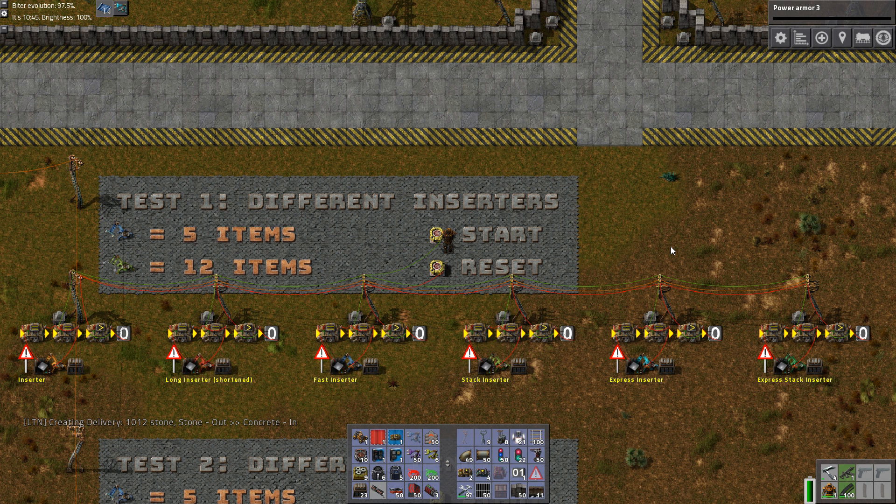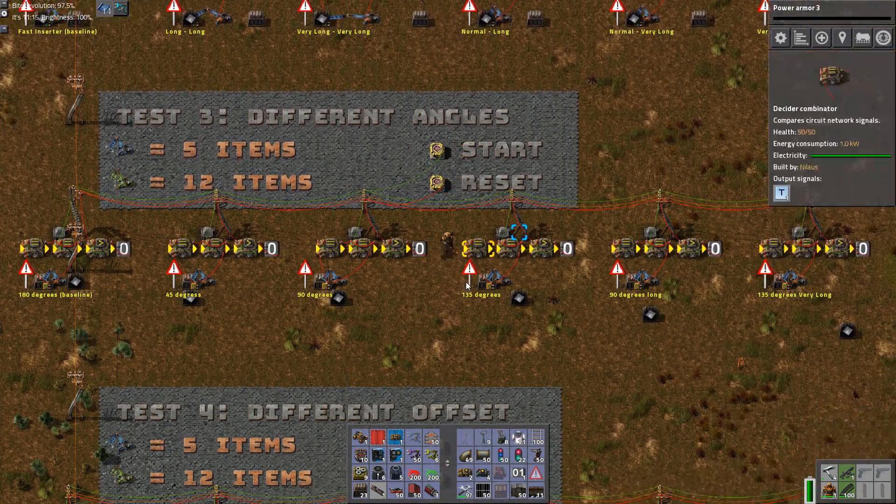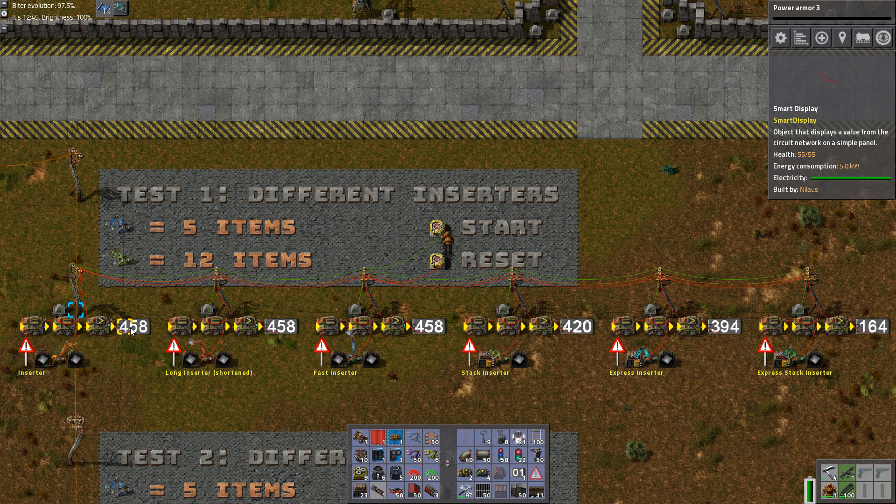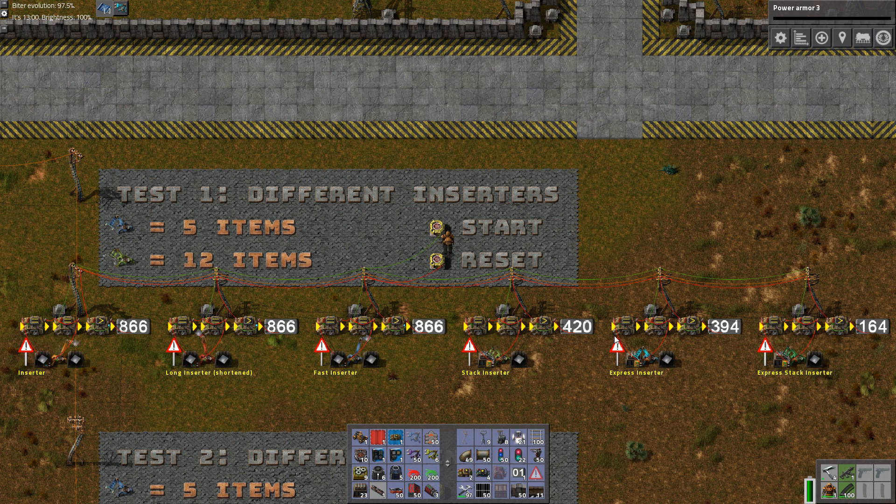I've been getting some comments so I wanted to do some tests. I'm doing four different tests: different types of inserters, different types of lengths, different types of angles, and different types of offset. Each sample is triggered by a push button mod. What you're seeing here is all the different types of inserters, counting in in-game ticks — 60 ticks per second — on how long it takes to empty 200 iron from one chest to the other. You can see it takes very different times, from an express stack inserter all the way back to the slowest inserter.